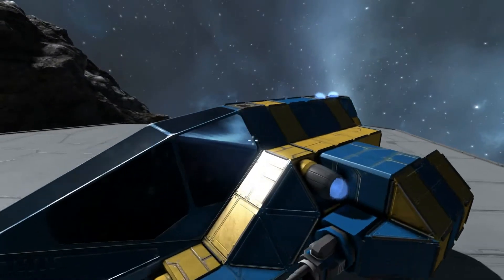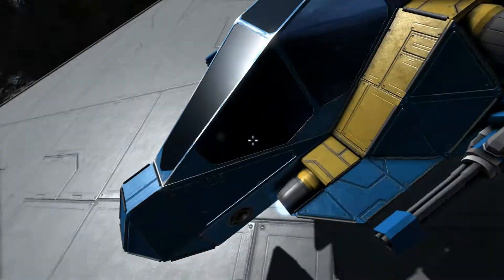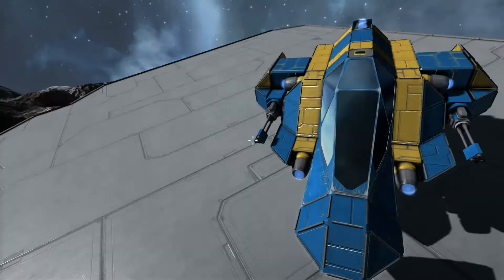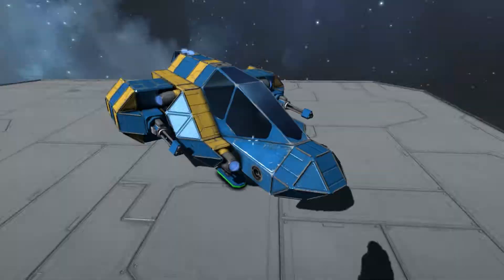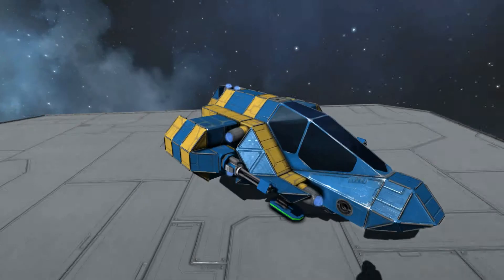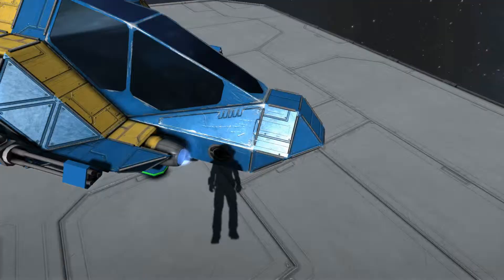It has two small containers and some piping, so you could add more piping to get to the Gatling cannons. I think two Gatling cannons is pretty good for ship-to-ship combat. It's got two gyros on there as well. These are pretty maneuverable ships.